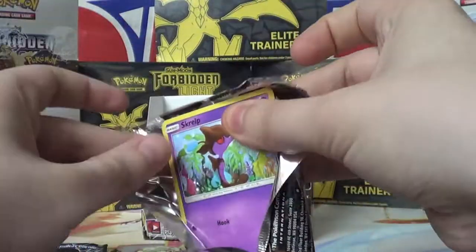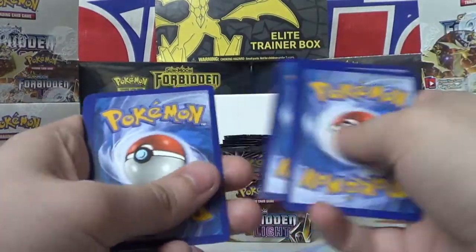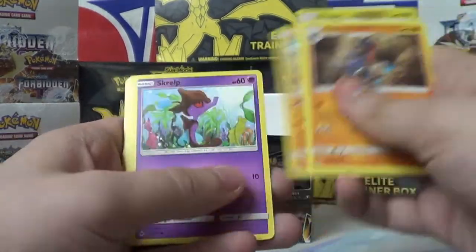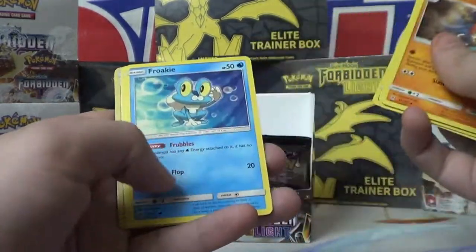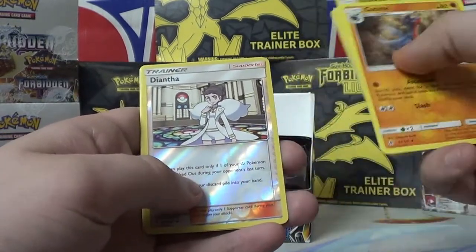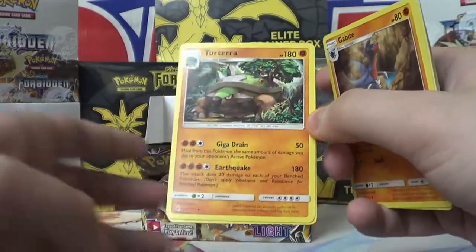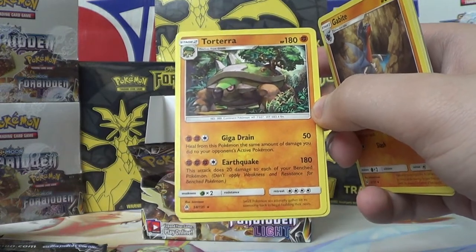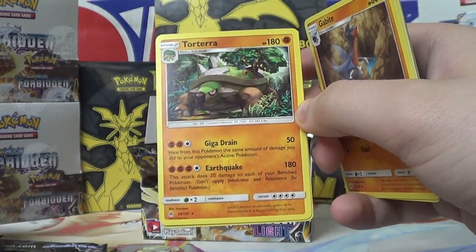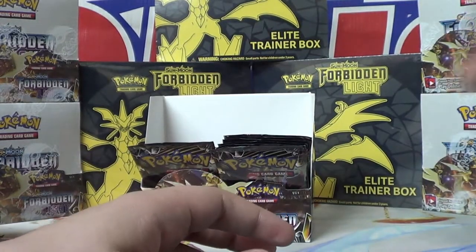Let's do another one. Three to the front: Gabite, Slugma, Zygarde, Skrelp, Litleo, Croagunk, Froakie, Flabebe. And here's a regular Diantha — the reverse holo one anyways. Torterra — pretty cool. Drain: 50, heal from this Pokemon the same amount of damage you did to your opponent's active Pokemon. Earthquake: 180 — this attack does 20 damage to each of your benched Pokemon. It is Earthquake after all.